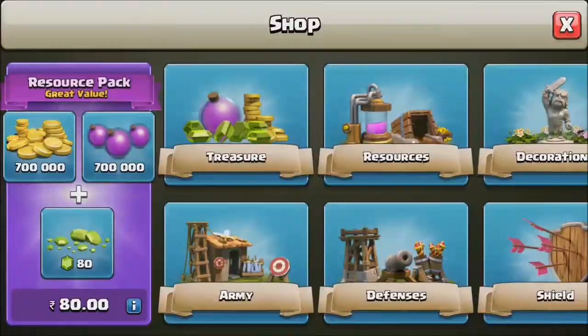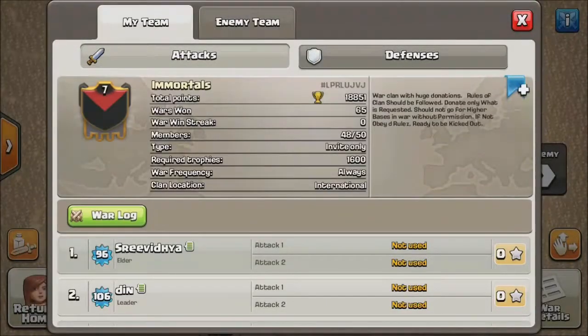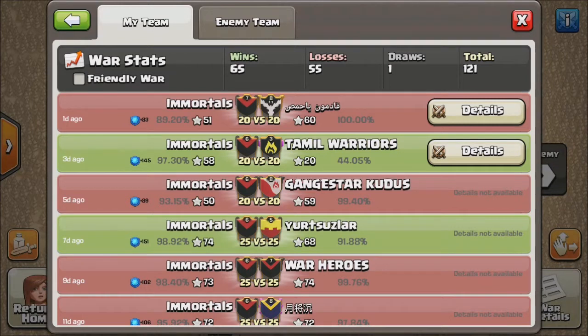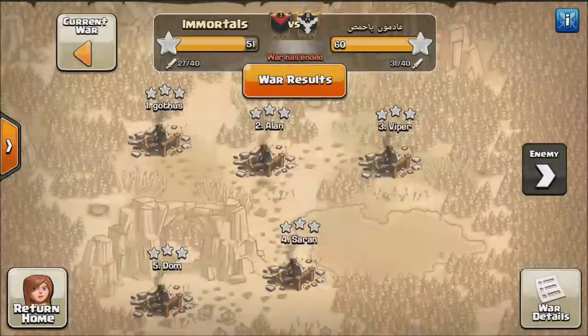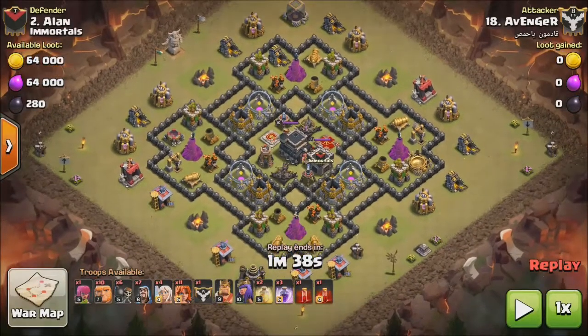Let me pause the video and show you the troops right now. He has one Archer, 10 Giants, 6 Wall Breakers, 7 Wizards, 4 max Healers, and 11 max Valkyries, along with the King and Queen at level 9 and 10, two Healing Spells, three Rage Spells, and two Skeleton Spells. Let's go to the attack right now.